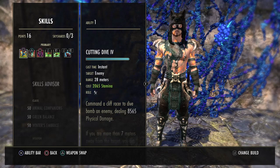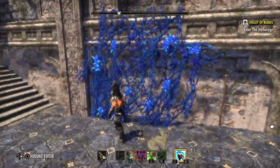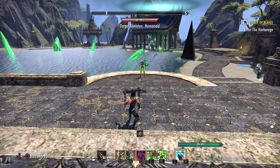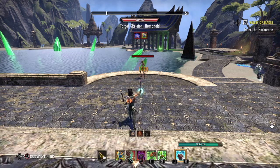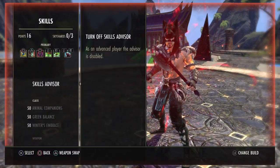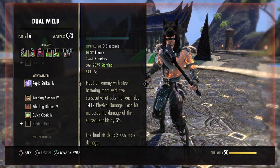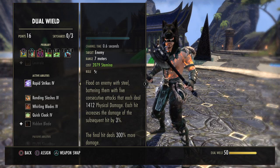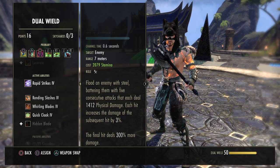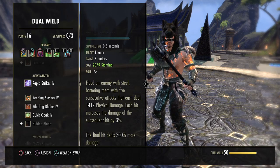Our spammable is Cutting Dive — you command a Cliff Racer to dive-bomb an enemy dealing 8500 physical damage. When you're more than 7 meters away you can set the target off balance and further increase your damage; the distance the bird travels also impacts the damage. Optionally, if you're always in the face of the enemy doing melee damage only, you can use Rapid Strikes from the Dual Wield skill line — 5 consecutive attacks each dealing 1400 physical damage, each hit increasing the next by 3%, the final one dealing 300 more damage. They're roughly as strong; I prefer the bird because it's faster to cast and can be done from range.